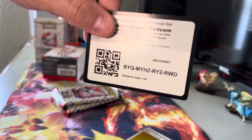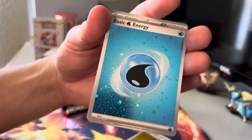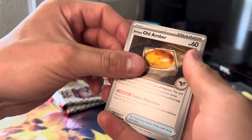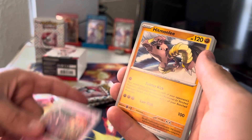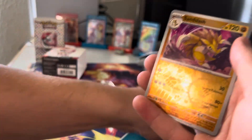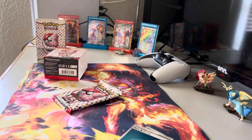Third pack — code card, one to the front. Sick holo water energy. Farfetch'd, Old Amber, Pidgeotto, Magmar, Haunter, Hitmonlee, Wartortle, Kingler reverse, Sandslash reverse, and a Gyarados holo. Three packs left — let's hope we actually get a good pull.